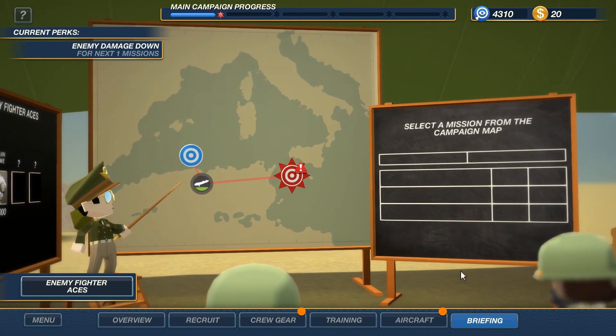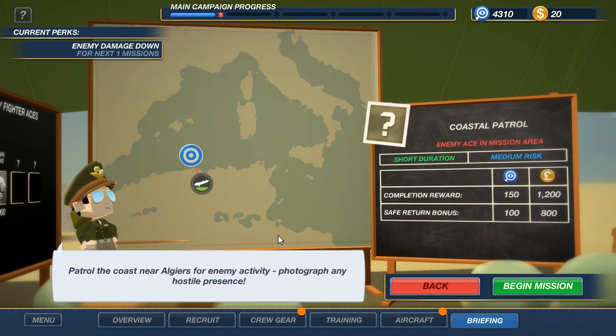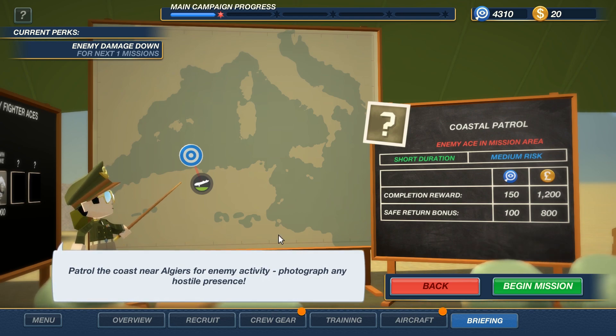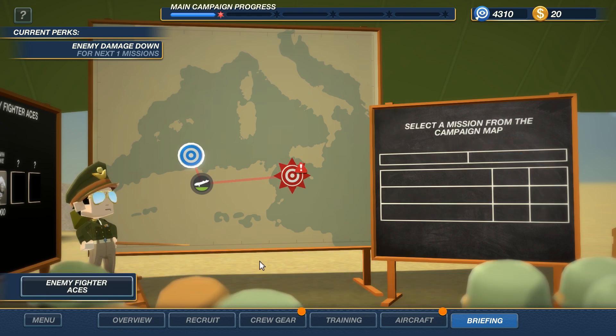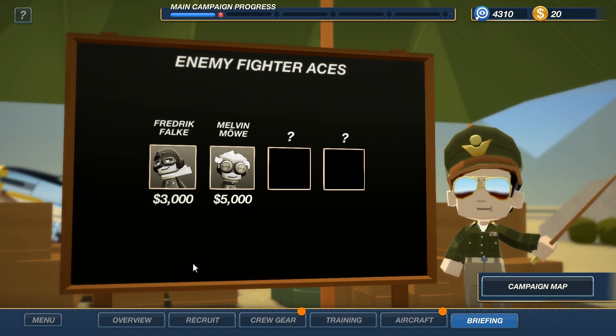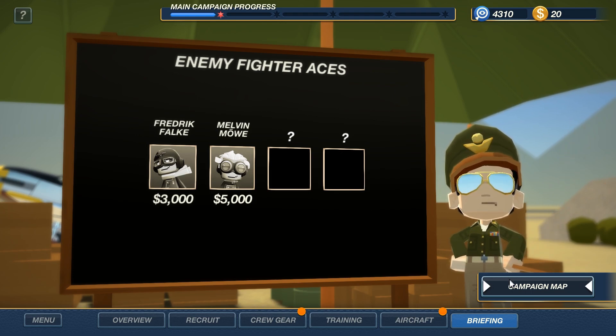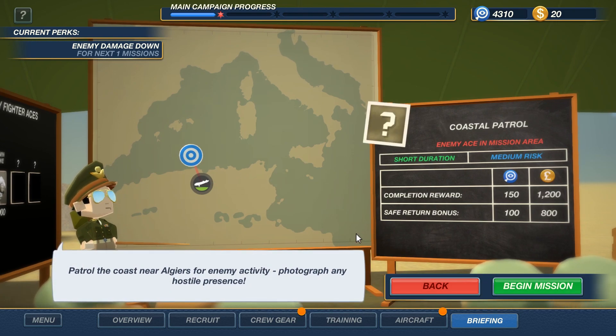We've got another crack at the ace — Coastal Patrol Mission, Enemy Ace in Mission Area. So we're going to try and take him down. I have made a couple of modifications to the bomber with the money we earned in the last two missions — mainly getting Mark 2 .30 cals into a few more spots on the aircraft and also upgrading the armor of the crew so hopefully they stay alive. I really want to get this ace down because that's 3,000 credits plus the credits for mission completion, which should be enough to start bolting .50 cals onto this thing before we go and do the main objective mission.